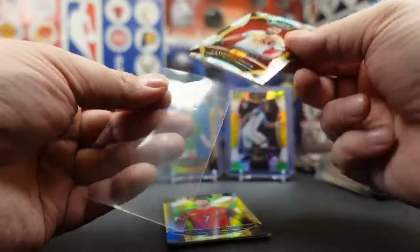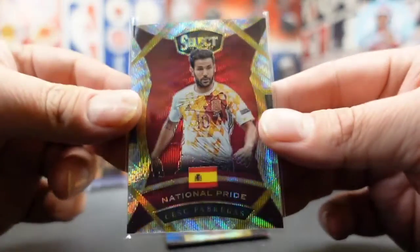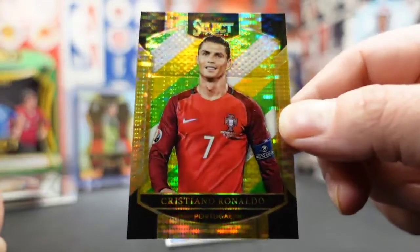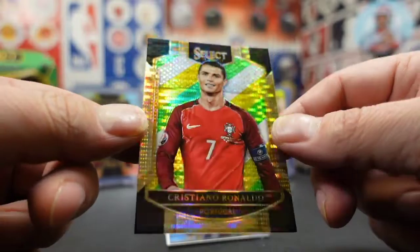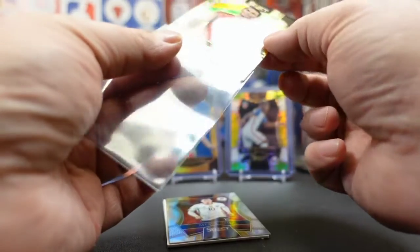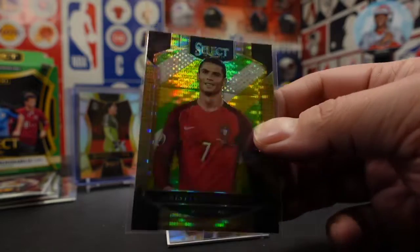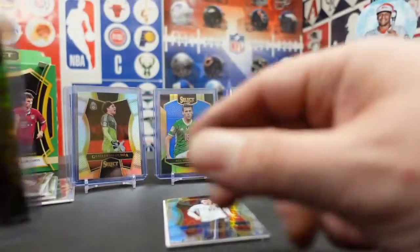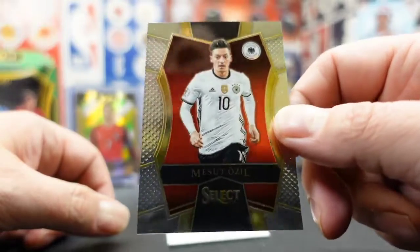He's a huge Barcelona fan and I just butchered that. Another thick card. And we got ourselves a Ronaldo — that is a sick Pulsar to get right there in the last pack. That is nice. That's in his Portugal uni too. That thing looks like it's pretty well centered. Very nice card. Number seven. And last card of the opening — Mesut Ozil.